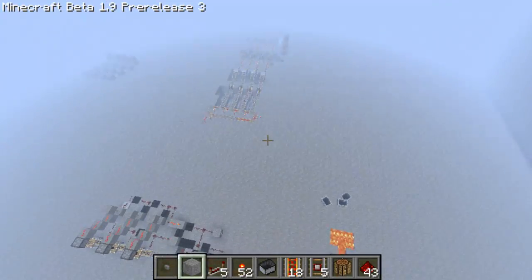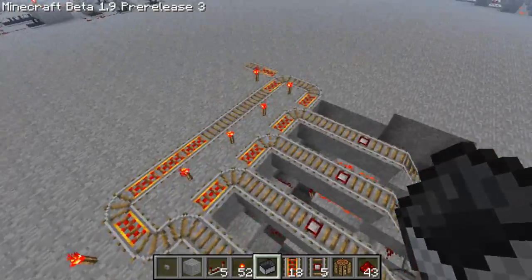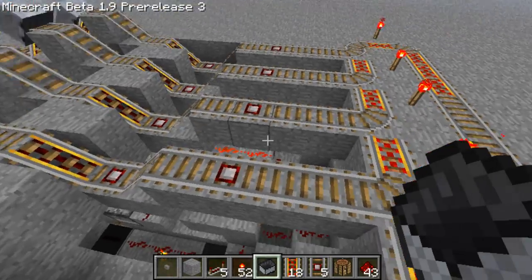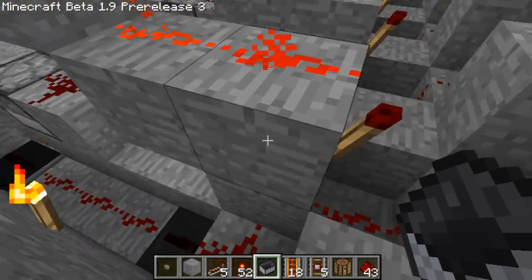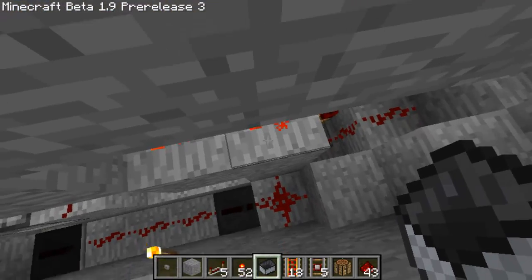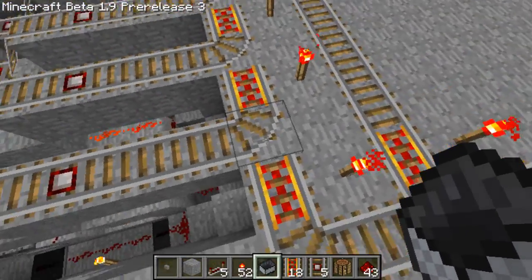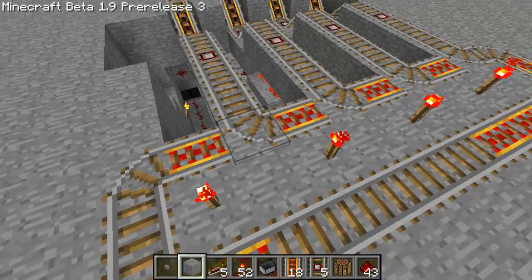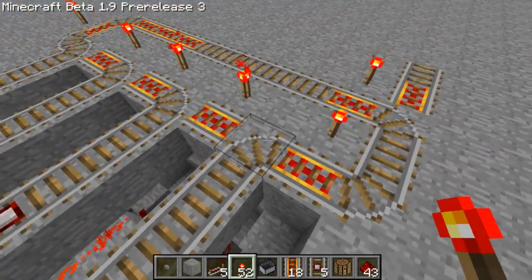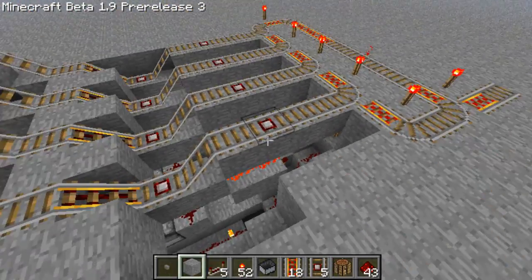So now I'll take you through the cooldown system. Most of you probably know how to do the looping system or the system for filling up slots. Basically what this is, is an RS NOR latch here. When a cart comes over it sets this RS NOR latch, and when it's set it adjusts this junction here — so if I then take away power you can see it just switches back, so it's forward.